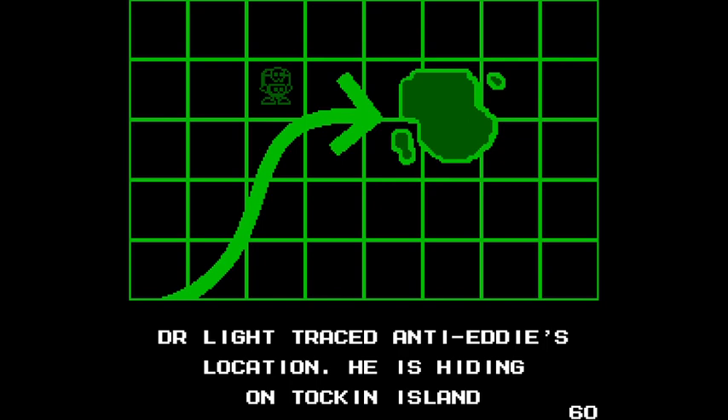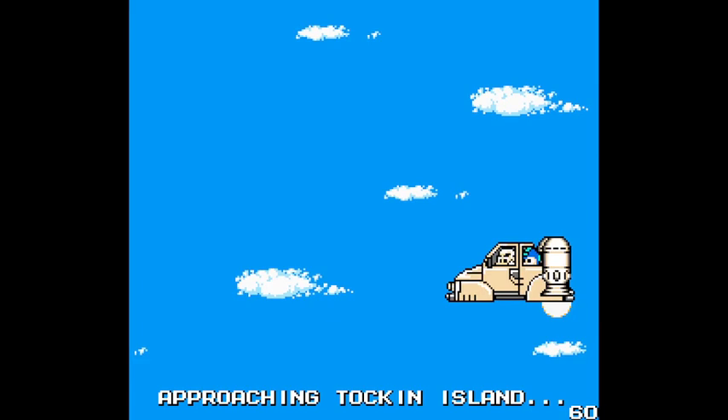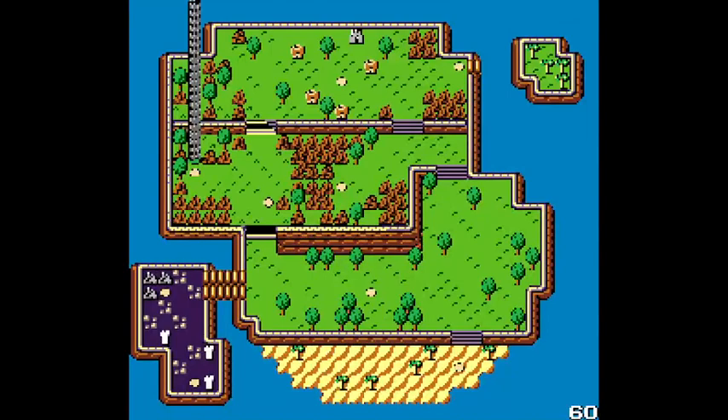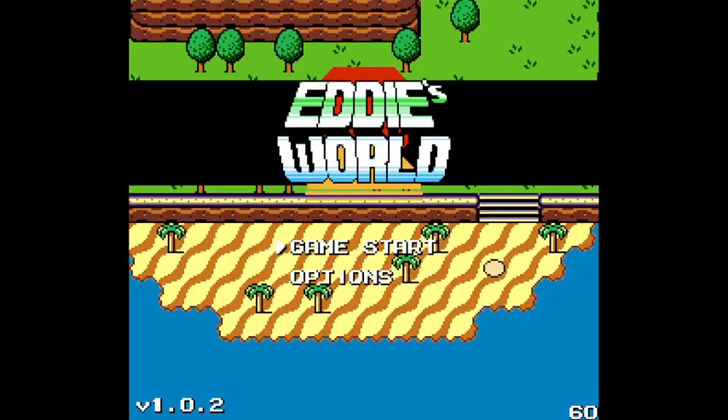Dr. Light traced Anti-Eddy's location. He is hiding on Talkin' Island. What you talkin' about? Approaching Talkin' Island. Things did not go well, and there's a damage pop-up. Eddy has just fallen onto the island. And that's where we start.